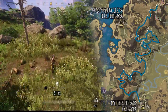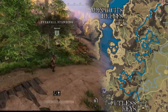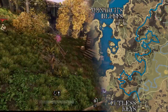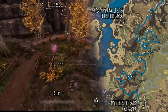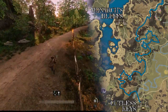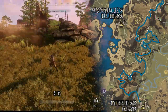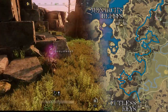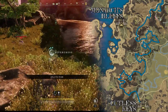Then continue north along the road and towards this farm — there's heaps of Soulsprout all over this farm, so go and grab it all. Once you're done, head back up the road to the west, back up the hill. Once you enter Monarch's Bluffs, turn south and run south through these ruins. Just run through these ruins, collect all the plants, and head in a general southerly direction.